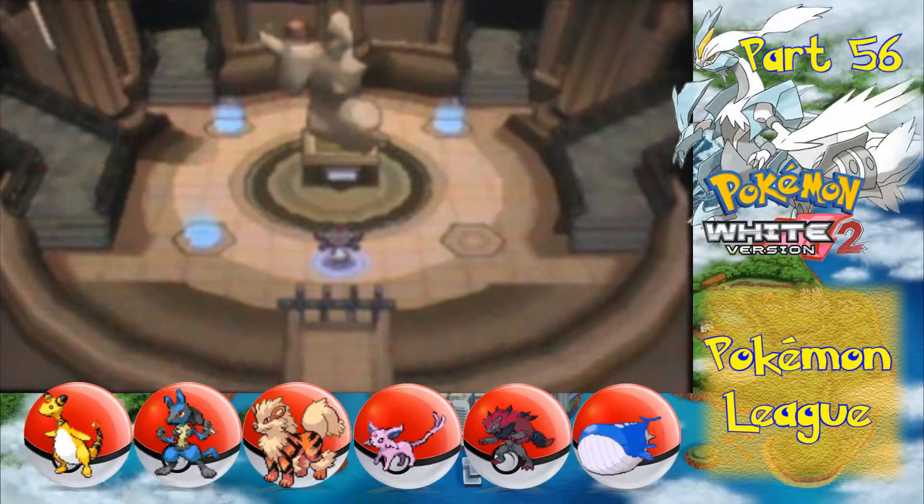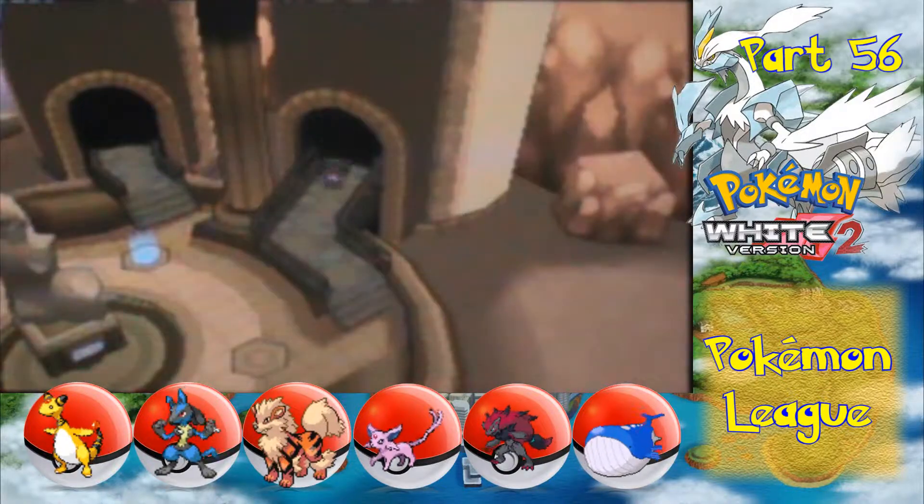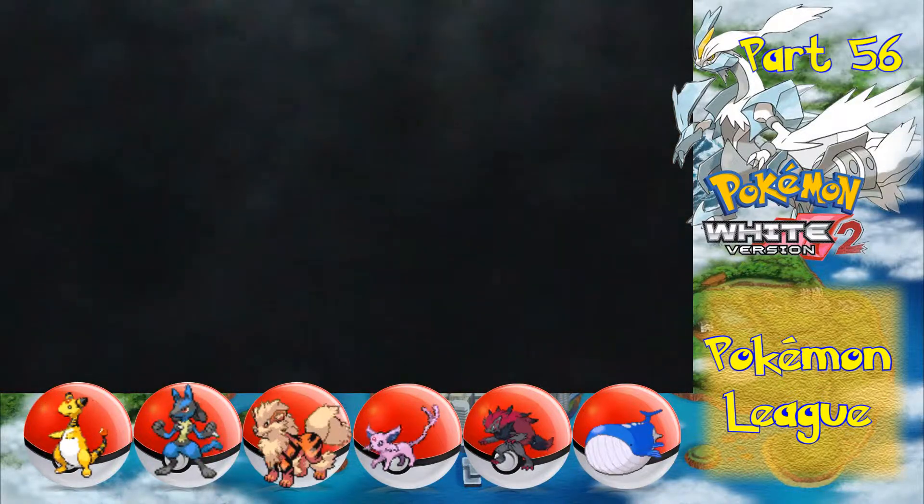Hello, this is Michael with the Two and a Half-Stuge, and welcome back to Pokemon White 2. The last member of the Elite Four is Marshall, and we will be taking him on in this video.